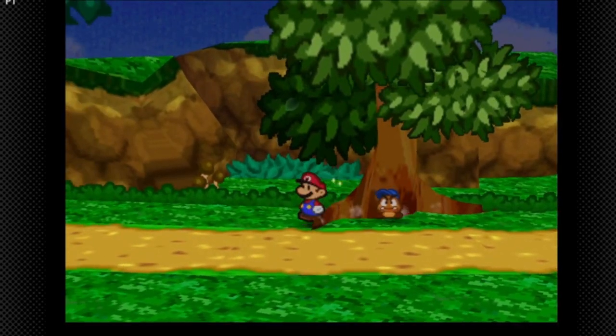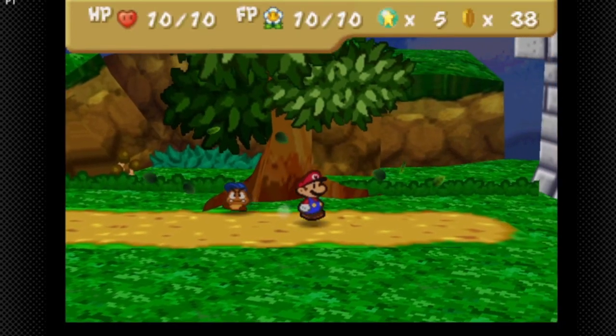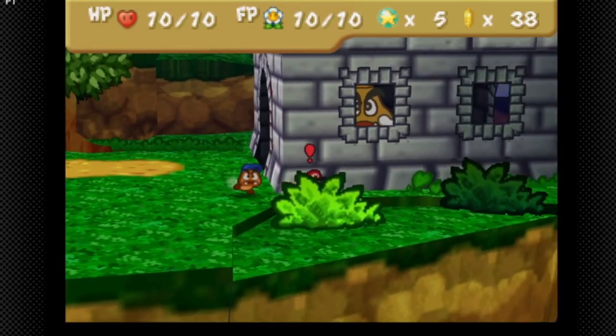If we go over here we get another star piece. We check our stats — that's three star pieces we've got so far. And if we check the bush...